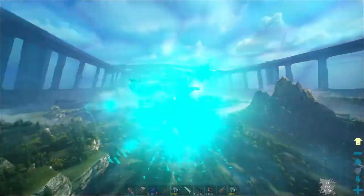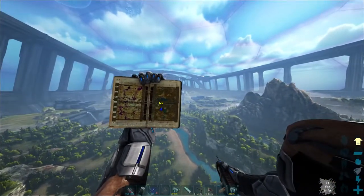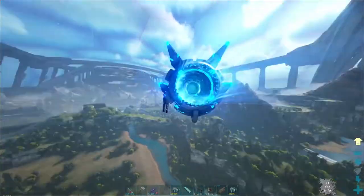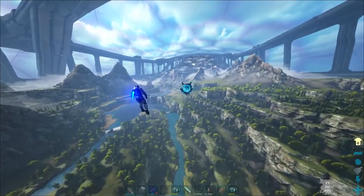A really cool thing you can do is when you charge a punch and you actually open up your map while holding the space bar or the shift button, you'll actually glitch into just flying forward with the map out. It's actually an interesting way to fly forward, and it works really well for some instances. But you can also do a proper superman fly which I'm going to teach you in a second.